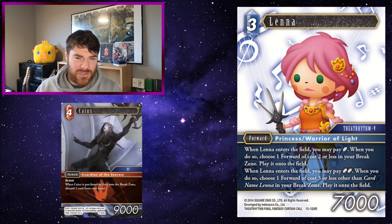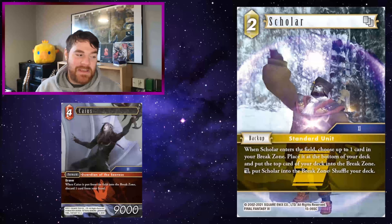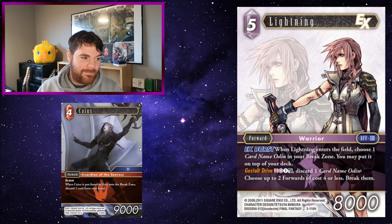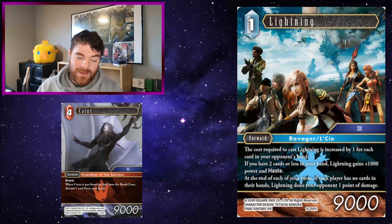Iodalus: when Caius is put from the field into the break zone, you can discard a summon and then use Iodalus to cast that summon to do something. Lenar: Caius is put from the field into the break zone, which means you discard a 3CP forward — you can then play Lenar to get that forward back onto the field. Lenar is one of my favourite cards from Opus 15 because only having to pay two crystals to play a forward of 3CP onto the field is really, really effective. There are a lot of good 3CP forwards, so she's really good. Combining her with Caius to force that forward into the break zone is decent enough.